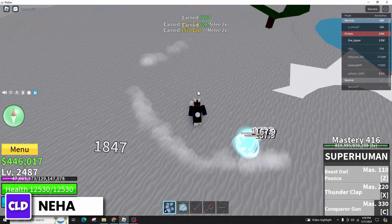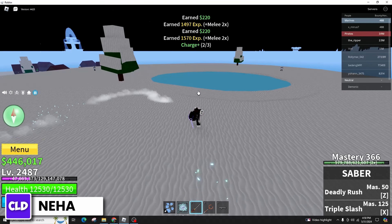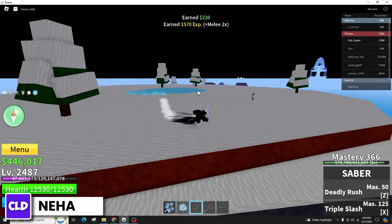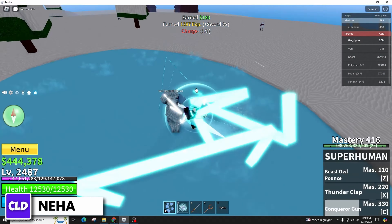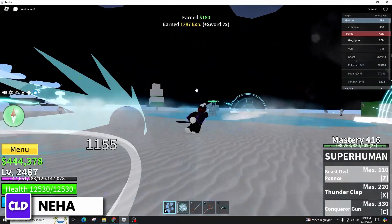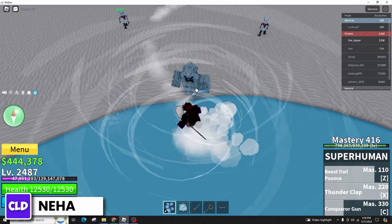Dashing enhances movement dynamics, facilitating faster travel across the map. It consumes only a small amount of energy, allowing for continuous dashing if you have sufficient energy reserves. By rapidly pressing Q, you can chain dashes repeatedly.